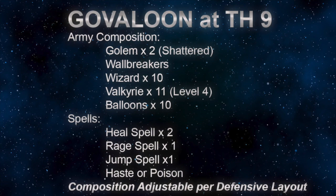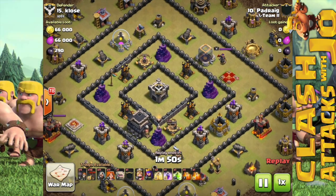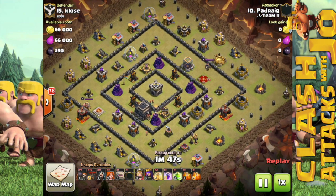Balloons for the back end, and then a jump spell to assist the kill squad to the core, and heal spells and a rage spell for the Valkyries once they're into the core.